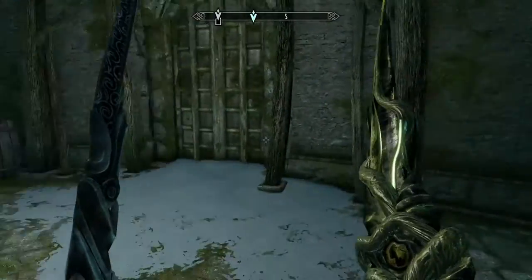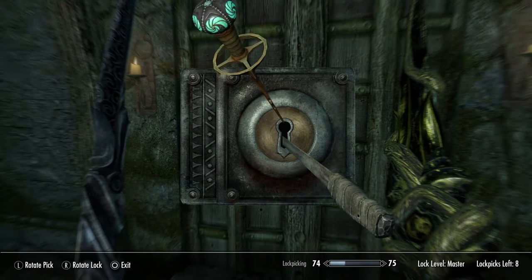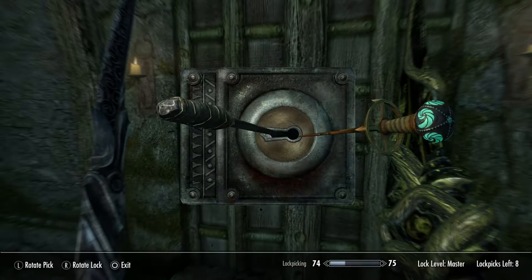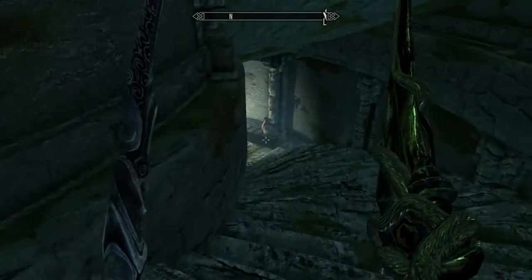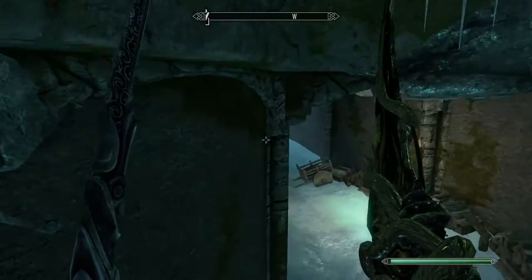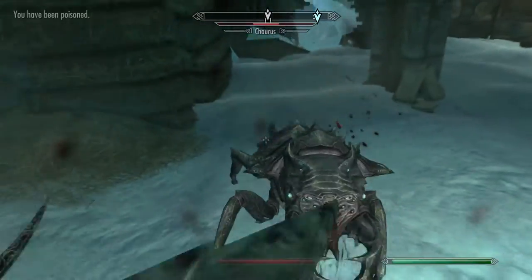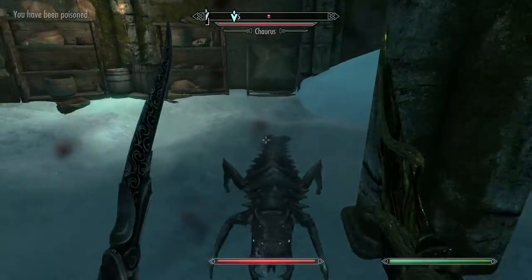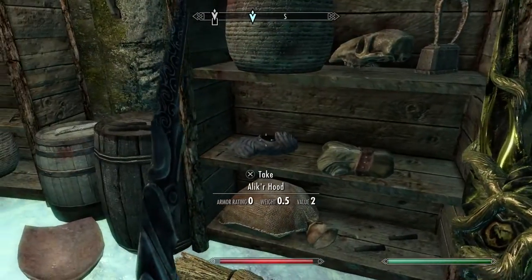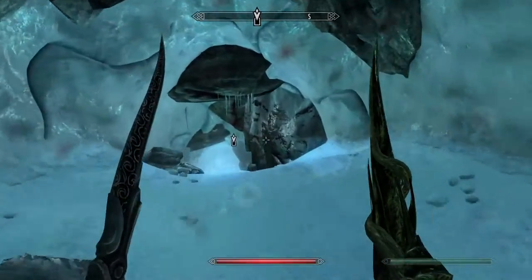Let's have a look around — we can either go up or down. Let's go down first. Just got to pick this master lock. I still got my skeleton key for this. We're going to head on down and I can hear some Chaurus hunters that are down here. Yep, that was right — quickly take these out and then we can investigate further.